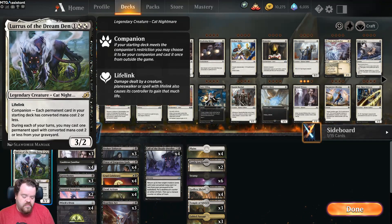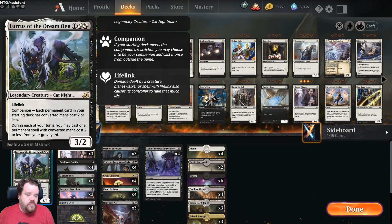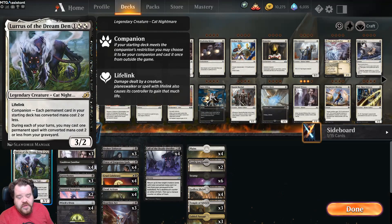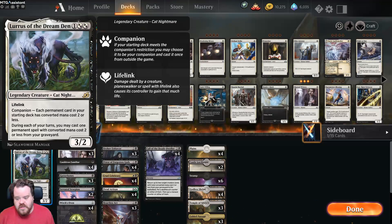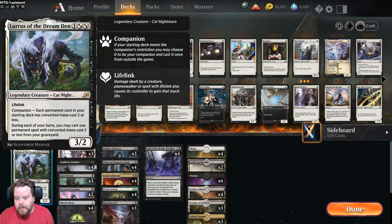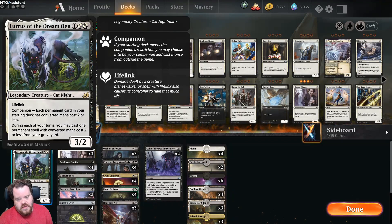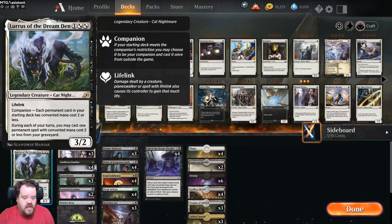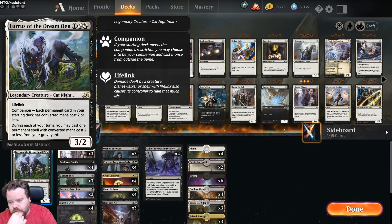The first game was super quick — we just won. The second game we won with cauldron familiar but it took about 13 minutes and was actually a really good game — probably my favorite. The third and fourth games we won with cauldron familiar. The fifth game we won using priest of forgotten gods and call the death dweller. The second and last games are definitely my favorites.